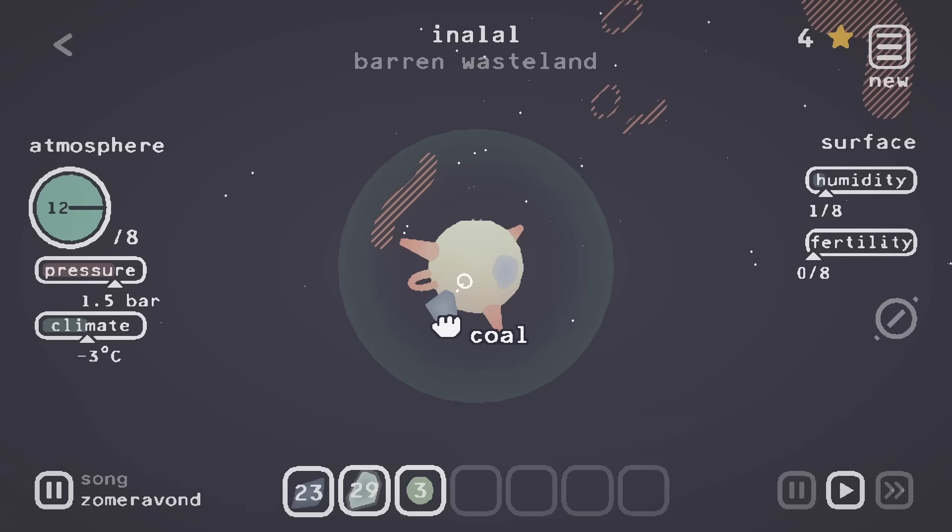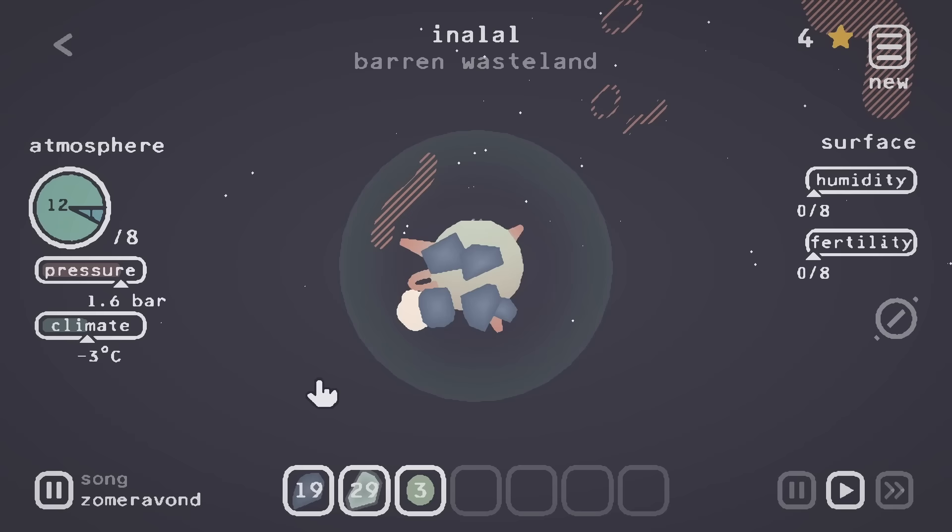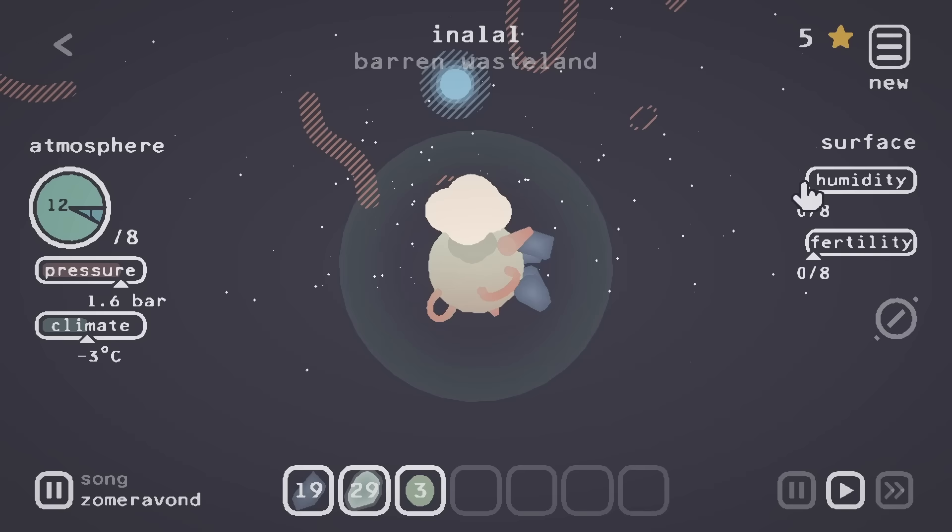Can I give it some coal? I can. We'll just cover the surface of this planet with coal and then we can light it on fire with explosives. I just need to find explosives. We got a cloud — where'd you come from, bud? We still have zero humidity, so I don't know how a cloud can form, but I'll take it.